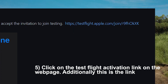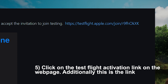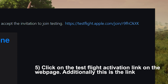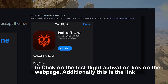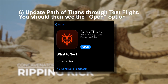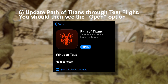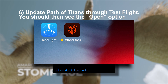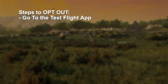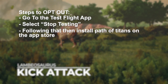There is then an activation link for TestFlight. This activation link is opened through Safari and it'll ask you to accept the invitation before you join testing. I'll have it in the description and on screen, and it's also in the text guide for the iOS public test branch. The final step is to update Path of Titans on the TestFlight app and then open it — either within the app or by clicking the icon. It should display a different icon to the full branch. To opt out, go to TestFlight and select Stop Testing, then install the normal app from the App Store.